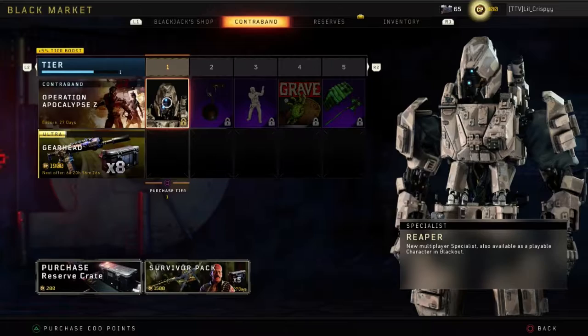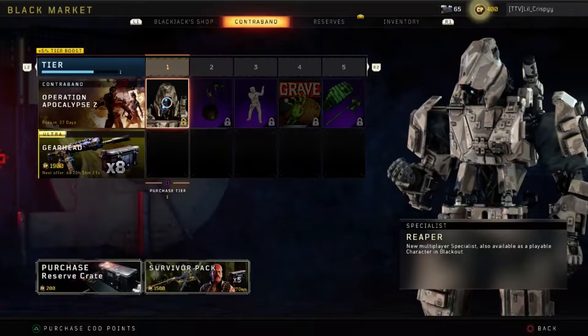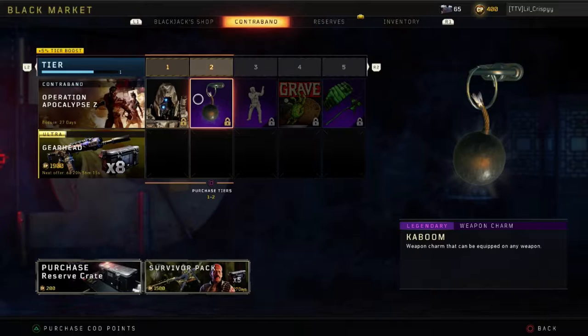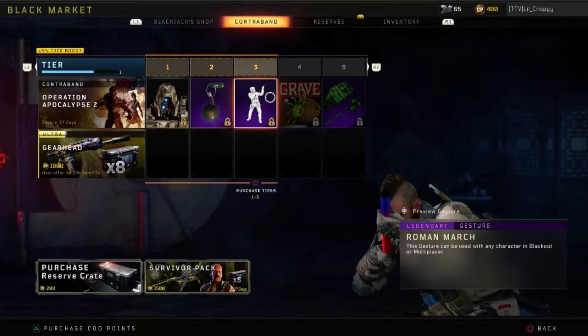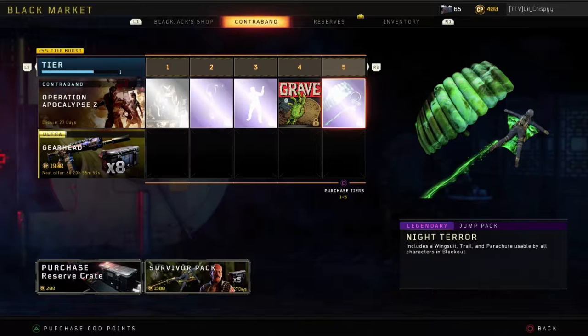Starting off at tier 1, we have the Reaper Specialist. Cannot wait to try out this specialist — we had him in Black Ops 3 and he is finally back, guys. Moving on to tier 2, we have a Legendary Weapon Charm. Legendary March. Common Sticker. Legendary Jump Pack.